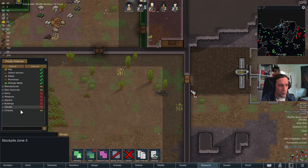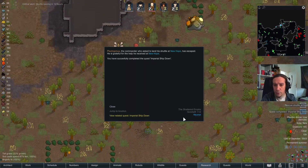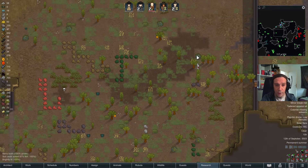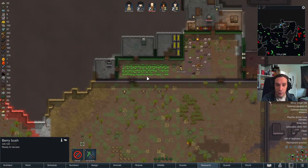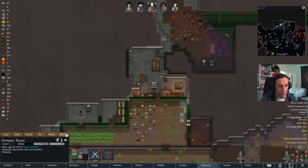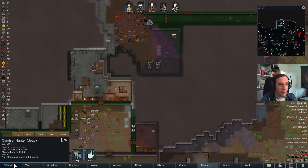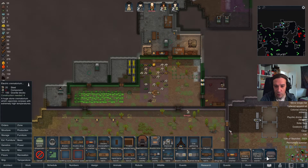I don't want to store human corpses in the freezer like that — at least no stranger corpses. I'm okay if we store colonist corpses there. I really want a crematorium at this point, because I don't like to have body piles somewhere.